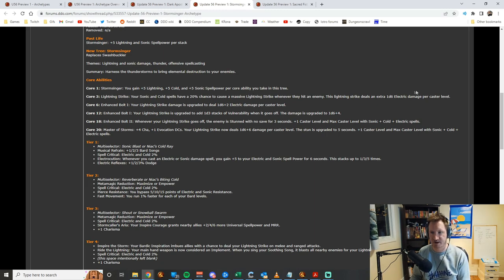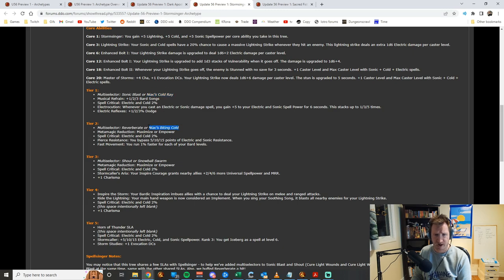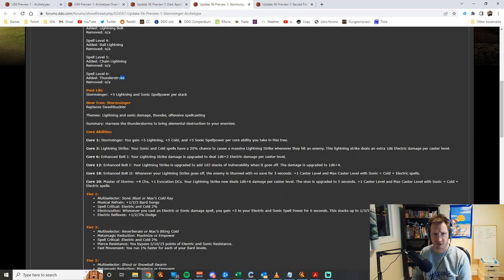The lightning strike deals a d6 damage per caster level, scaling up to d6+2, then d6+4, then d6+6. Additionally, whenever it goes off it causes a stun with no save, eventually for five seconds. You're encouraged to mix in sonic and cold spells alongside lightning. For cold spells, you get multi-selectors for nyx cold ray, nyx biting cold, and snowball swarm. At tier 5, you can get iceberg — the most powerful cold spell in the game — and thunderstroke, the most powerful lightning spell, both normally sorcerer/wizard exclusive.